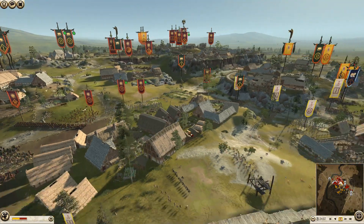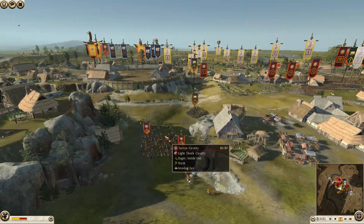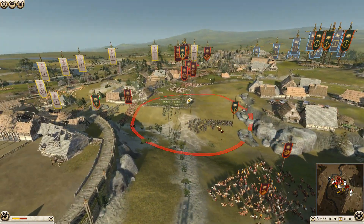The defending armies: Macedon is being commanded by Mikey P, Arverni by Darth Raider 999, and Teddy Bear is commanding Lusitani. Let's get into the battle replay here.